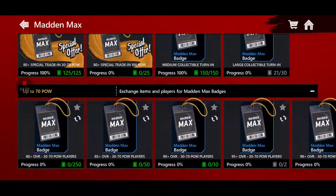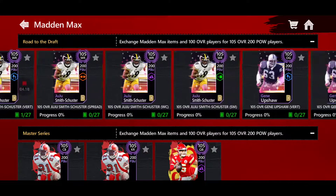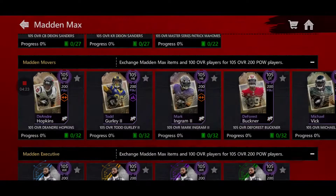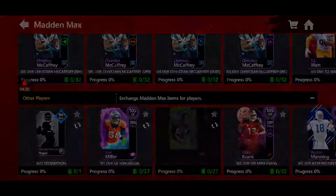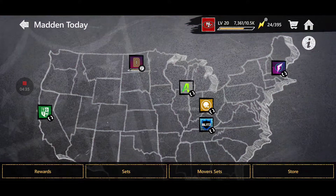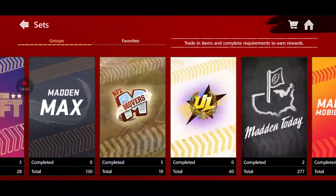Two Madden Max badges every three days is absolutely nuts. After about 30 to 35 days you should have about 25 badges, which is enough to get yourself a 105 overall. It won't allow you to get all of the 105 overalls — some of them take 30 badges — but it will allow you to get most of them, including either Von Miller or Night Train Lane. My recommendation is to grind the flashbacks event and put those flashback badges into the Madden Max set.